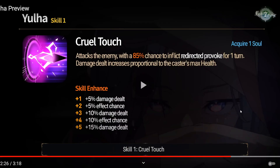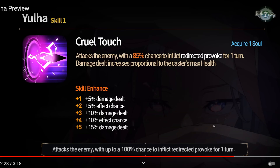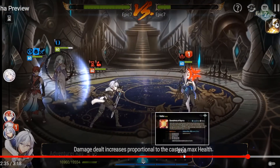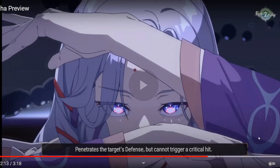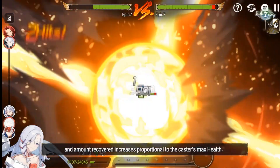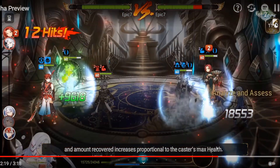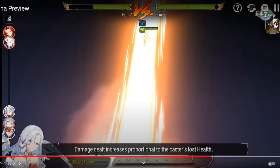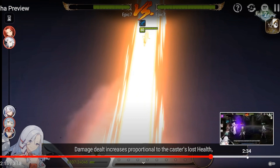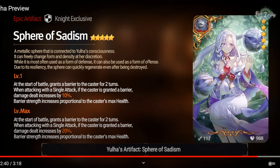Attacks the enemy - Full Touch, 100% provoked. That's actually super solid for an S1. Damage dealt increases proportional to the caster's lost health. That's probably one of the sweeter animations in the game. I don't really like the way she looks - she looks kind of derpy. But the animation's pretty cool. She's got cool animation but a derpy face.